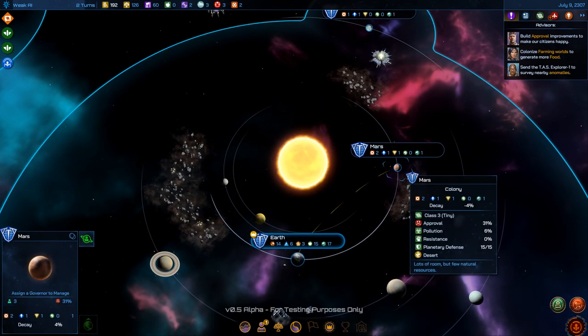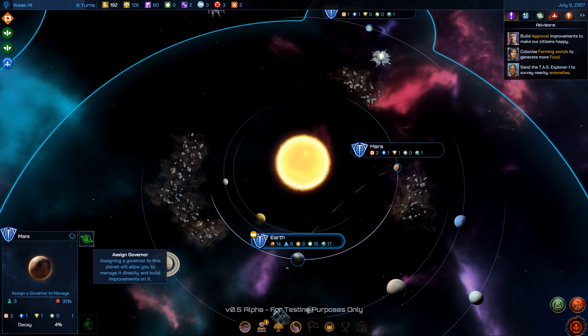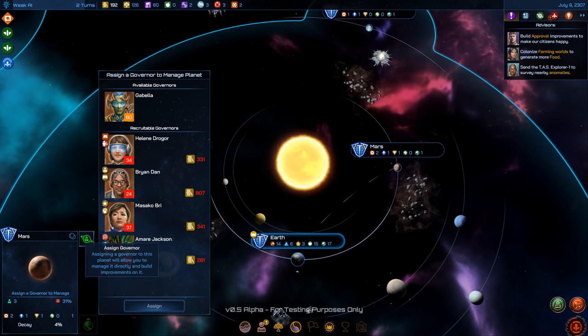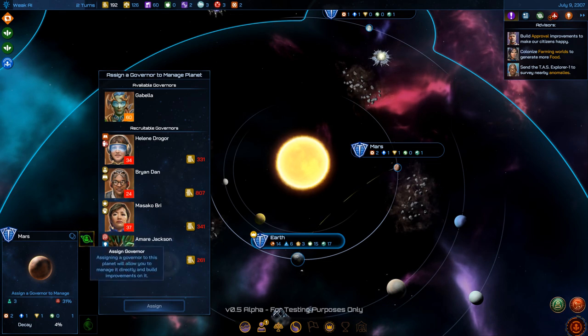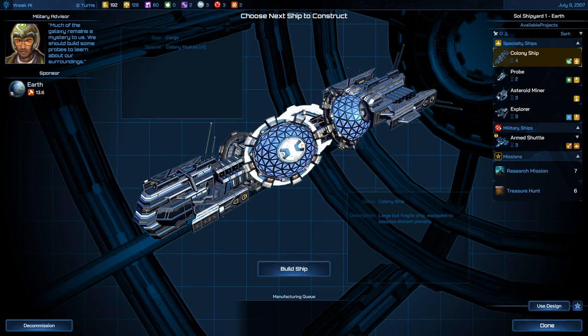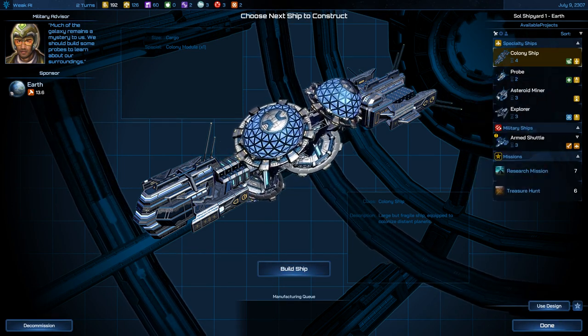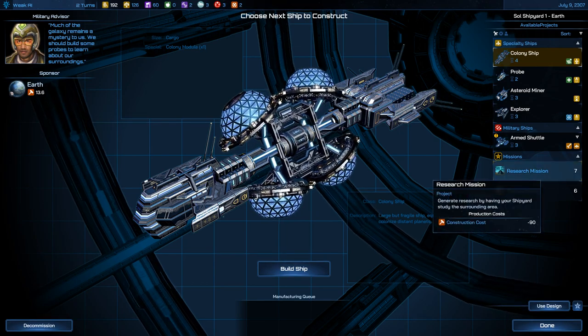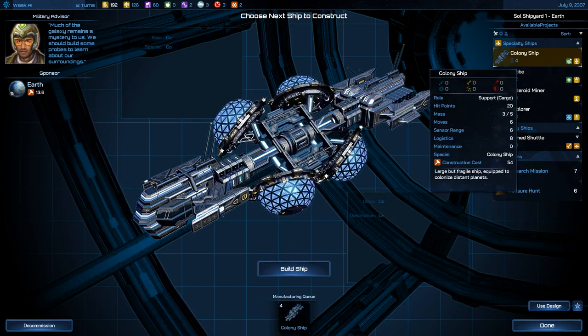Do I drop a leader on a planet and assign a governor? That costs money. I can build: colony ship, explorer, or armed shuttle. Warships are awesome, but I'll build a colony ship.